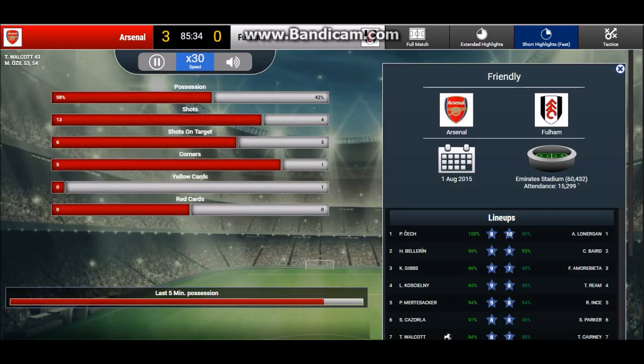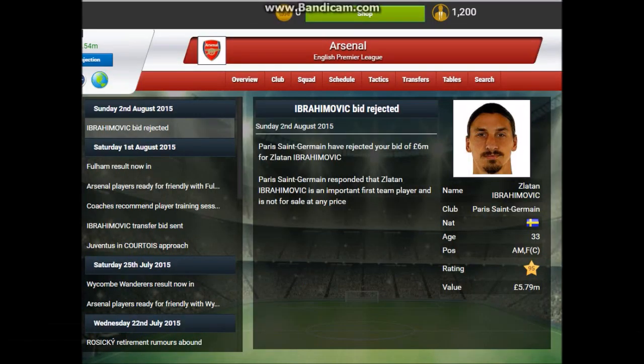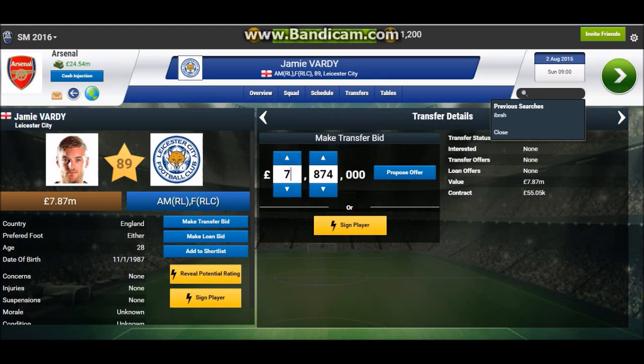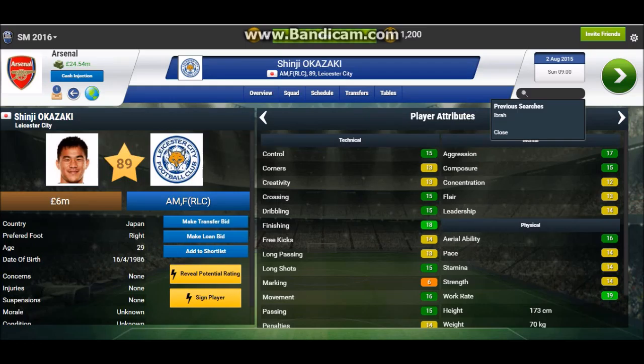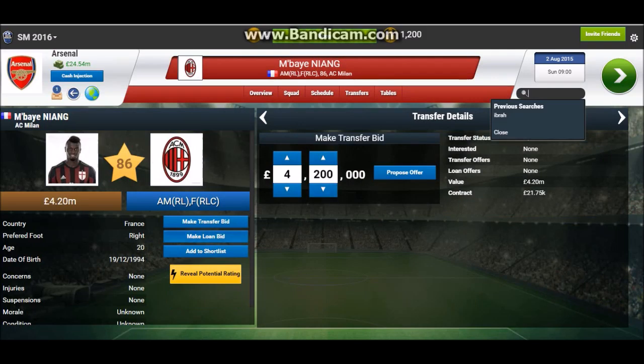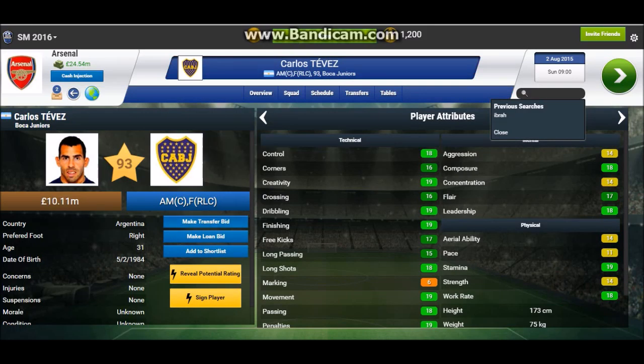Action starts in the second half. Fulham gets a chance, and what a great save by Peter Cech — showing how amazing a player he is. Another chance for Arsenal — it's another goal! 2-0. And it's another goal — 3-0 against Fulham! I am super excited. This formation is just perfect and beautiful. The problem now is Giroud isn't playing that well; he didn't play well in the first episode either. I'm going to bring in Welbeck to take his place. Peter Cech makes another great save, and the match is over — we won 3-0. Great performance by Mesut Ozil, who scored two goals.